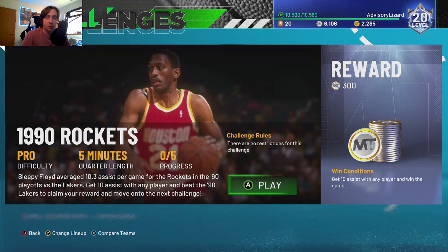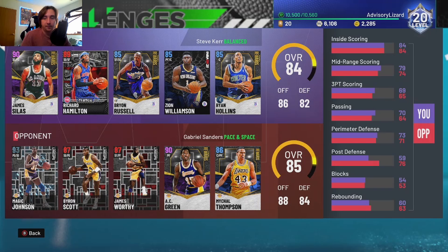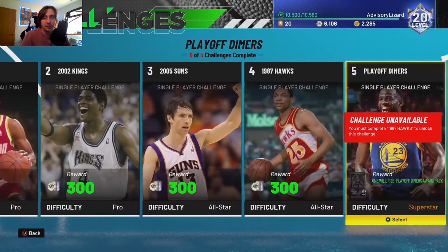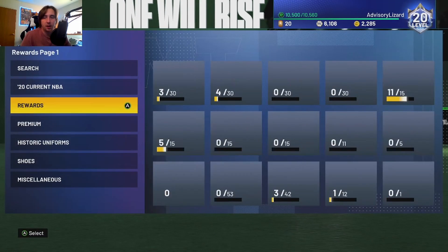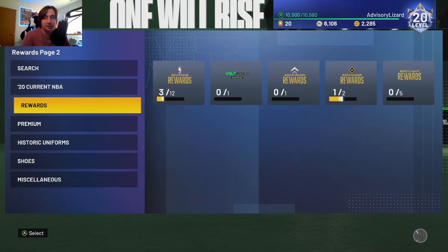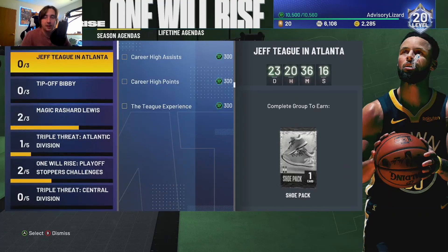We can go look at the new spotlight challenges as well. You get a Ruby Norm Nixon and a pack. This one has no restrictions — just get 10 assists with any player and win the game. That's not too hard; a lot of these aren't too difficult. Except when you're playing the Magic's Lakers, it's okay because they don't have Kareem yet, which is kind of a blessing. You'll play through these and end up getting your card. We'll be two cards away, so in two more weeks those of you who've been grinding will be able to get Bill Russell. I'm definitely going to start grinding these out — I'm just waiting until we get more XP challenges.